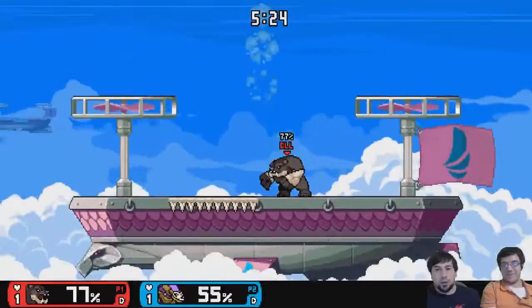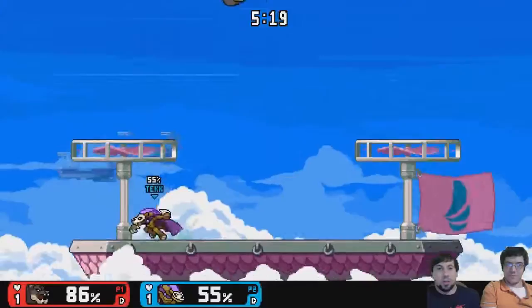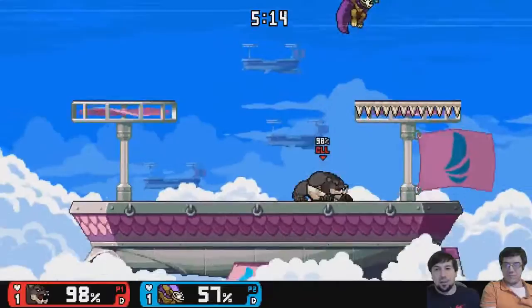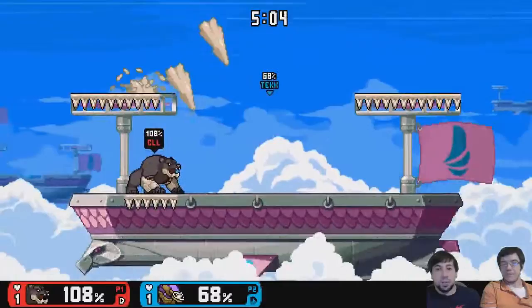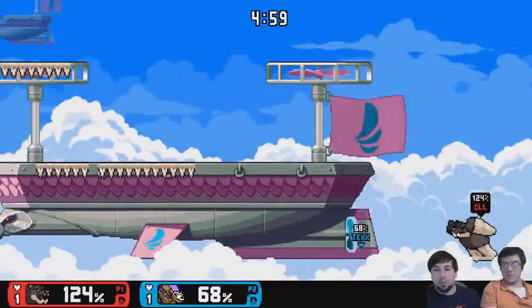Yeah, because there's been plenty of times where I'm trying to edgeguard, I throw the rock right when he comes out, and then it stops. Another buff I'd like to see is to Forrestburn — buff the spike hitbox of his dair just a little bit, not too much. Because yeah, it is relatively hard to hit.